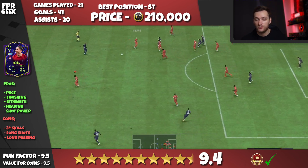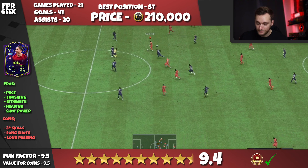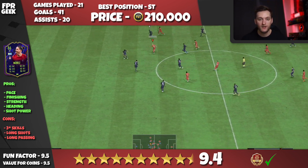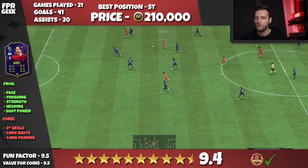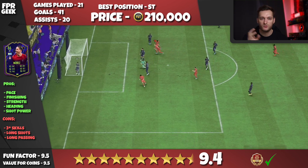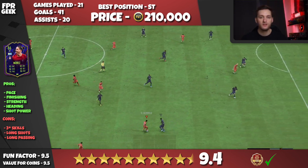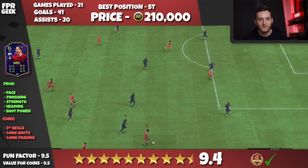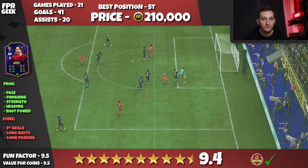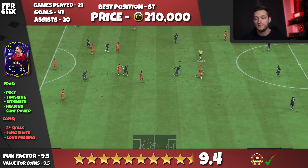Heading is his next pro — his jumping and heading I find to be really good. It's not top tier, but you can definitely out-jump a few defenders. From corners, when I took Salah out of the corner role, Nunez was in the box in the prime position and he was winning a lot of headers and actually scored a few from corners, which was really nice. Overall he just feels like an amazing powerhouse striker.